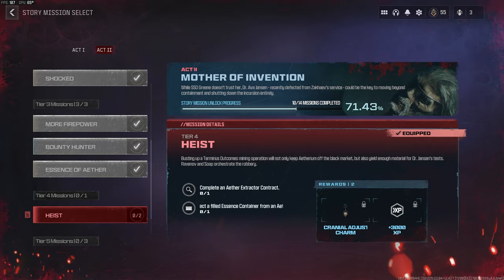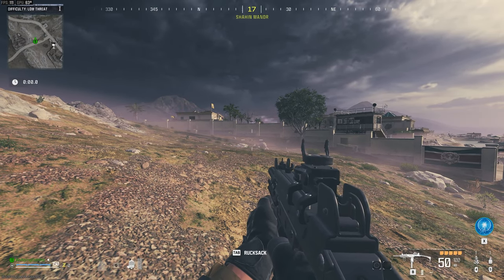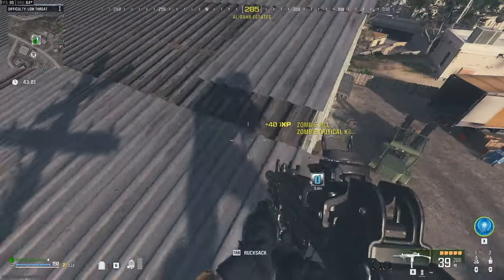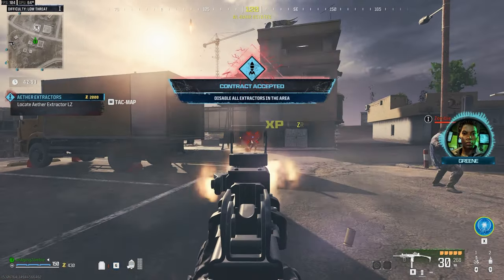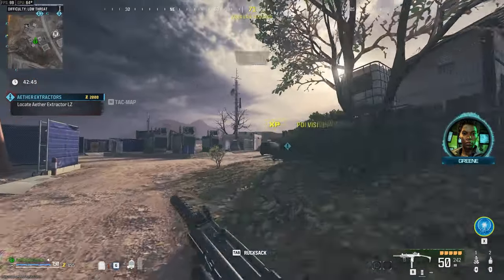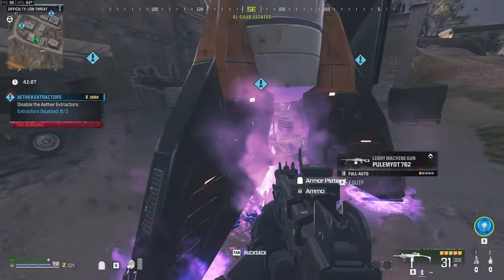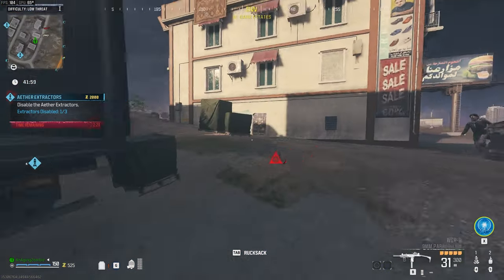Should be pretty straightforward and easy to accomplish, so let's get right into it. Aether Extraction contract — one of the two. And would you look at that. Aetherium — where are you? I hear you. Get what they're mining. Jansen's got big plans for it. One done.